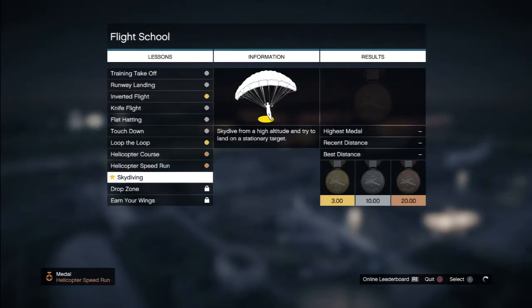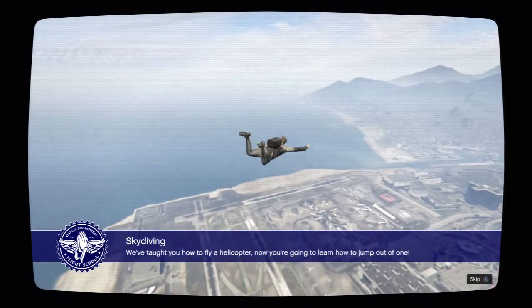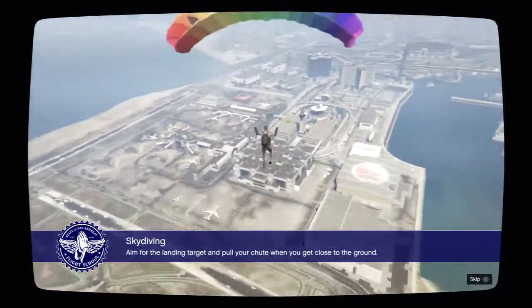I'm now skydiving. Skydive from a high altitude and try to land on a stationary target. We've taught you how to fly a helicopter, now you're gonna learn how to jump out of one. Aim for the landing target and hold your chute when you get close to the ground.